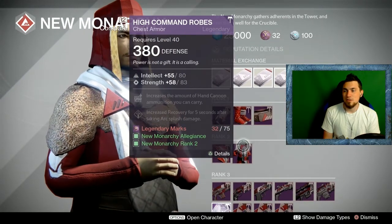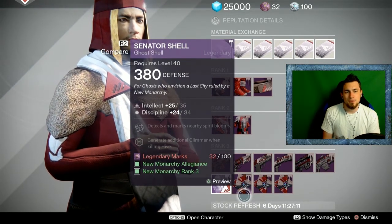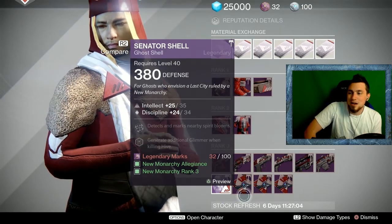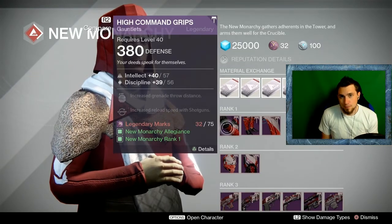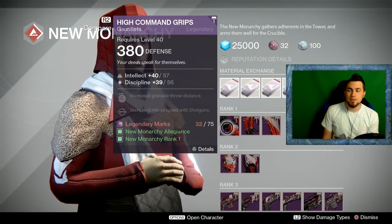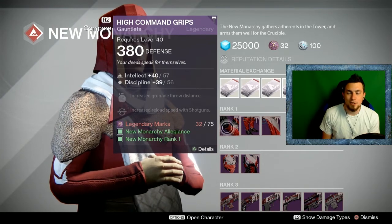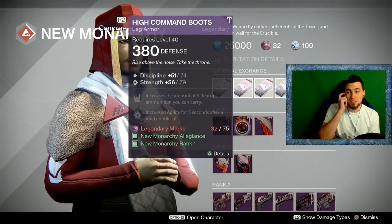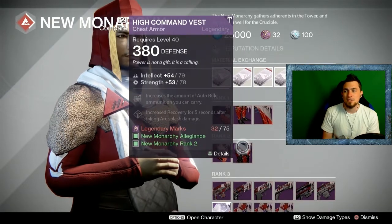The New Monarchy vendor isn't any better than the others. The ghost is one off for Intellect-Discipline — if you were prompt last week you should have a perfect roll, but at least this is close. For Hunters at the vendors: Gauntlets are three away from perfect roll, with shotgun ammo which might be useful for PvE, but not optimal for PvP. The boots are 79 Strength but Discipline is five away from perfect, so not amazing either.